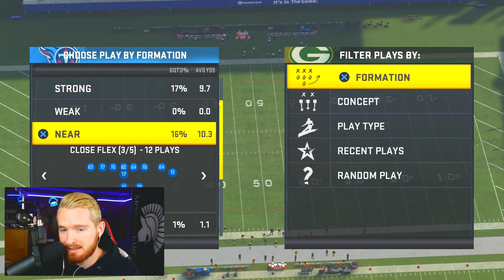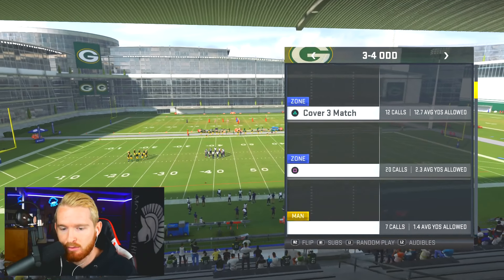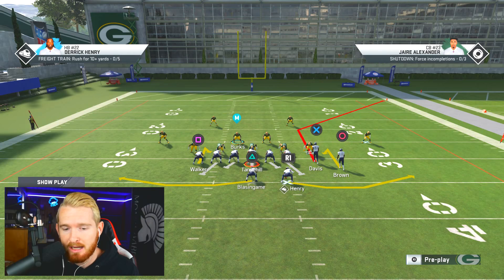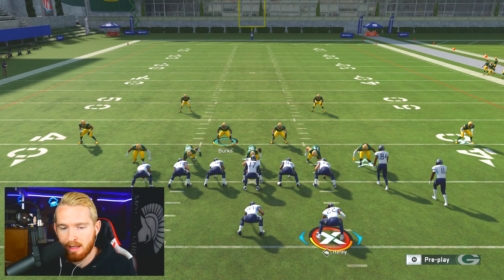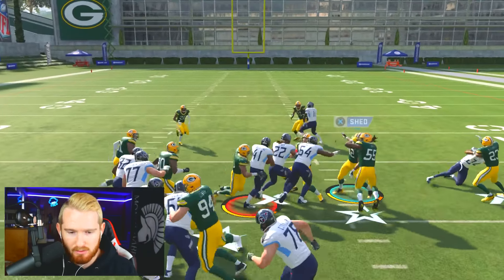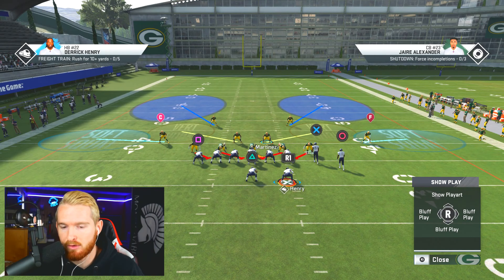The next thing we're going to look at is how to stop Near Close Flex — again using Pinch Dog 2 out of 3-4 Odd. A lot of people are running Near Close Flex lately. The reason this formation can be so frustrating is because the blocking is pretty good, and because the fullback Henry is flexed out to the right, it's very easy to chop the outside rusher and roll out. There's also a fullback dive play up the middle that can go for five to seven yards — sometimes you can bust 80-yard touchdowns out of that too.